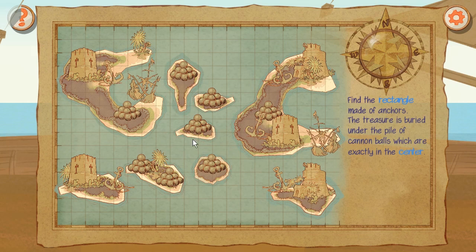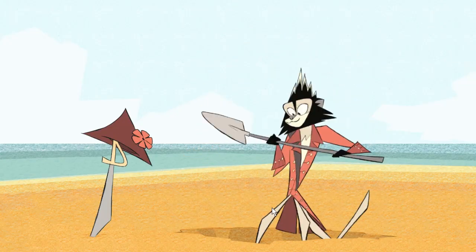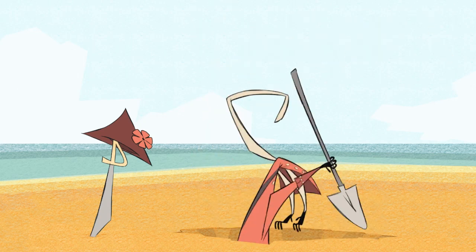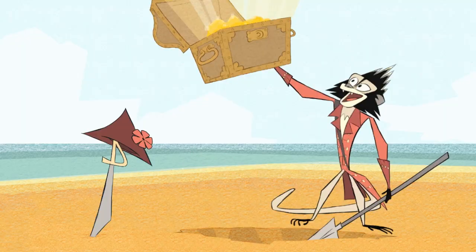We have lots of cannons - I just want to shoot cannons. Monkey Island has some cannon shooting in part three. Find the rectangle made of anchors. The treasure is buried under the pile of cannonballs which are exactly in the center of the rectangle. It frees the soul to find buried treasure!